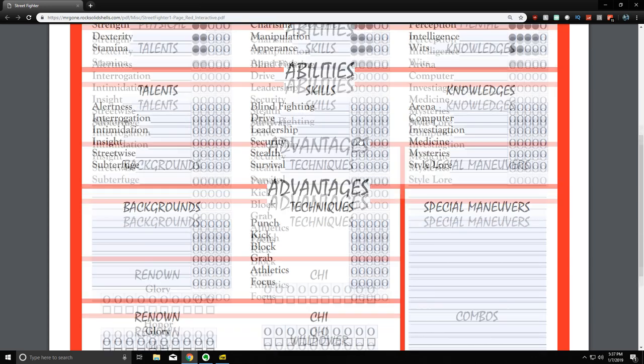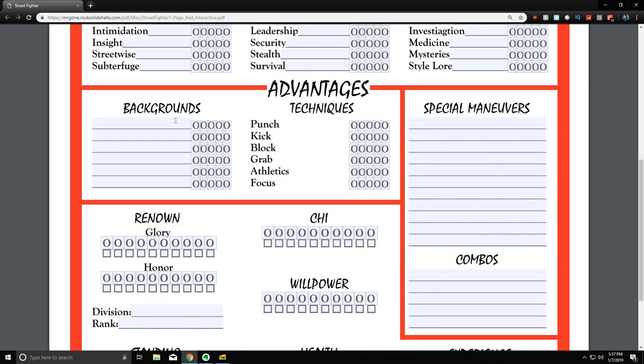Next we move into advantages — backgrounds and techniques. Backgrounds represent things like the money you have, whether you have a butler or a manager, and how famous your character is. These represent story beats and quirks that can show up. Techniques are solely related to how your character fights and how trained they are. A sumo wrestler will focus on grabbing and blocking, whereas a karate expert might have high focus for fireballs.